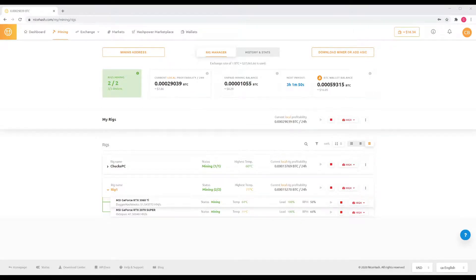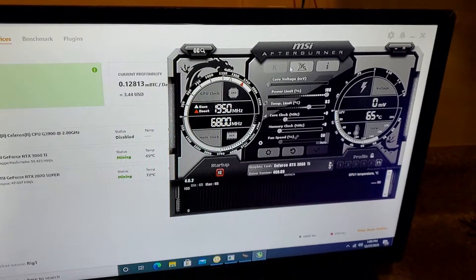It's running pretty cool. I'm actually surprised how similar the hashrates are on the 2070 and the 3060. The 2070 is running under Octopus right now, but even when it switches to the same miner, it's getting about the same hash — or just slightly less hashrate on Ethereum than the 3060 Ti.